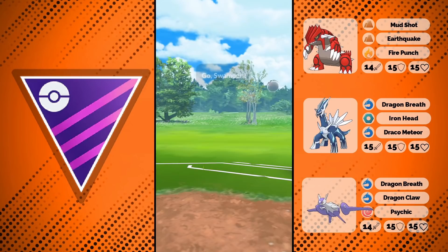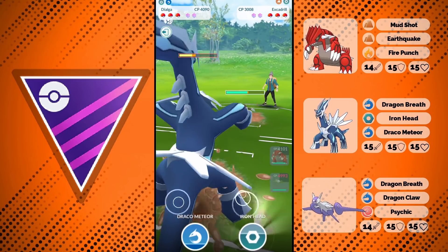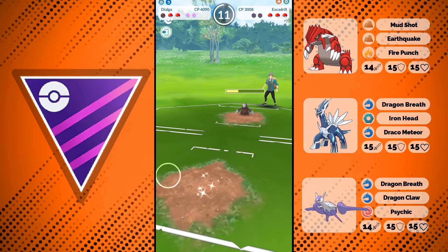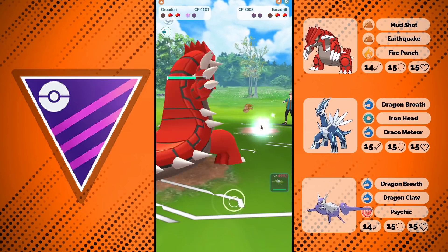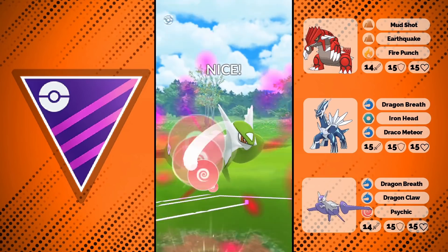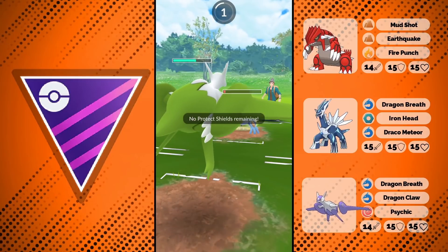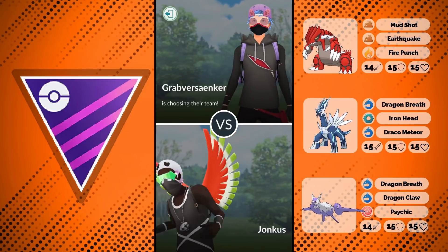This next opponent — I remember them. Their move choices are a bit strange. We have Mud Slap Excadrill against us, not even fully powered to level 40, which isn't ideal, but it hard counters me. I expect Earthquake since they have Mud Slap, and yes — they have Earthquake, again not the best moveset. They try Drill Run, we go back to Mega Latios against Water Gun Swampert. Then there's Mamoswine in the back that needed about 300 more CP. Surf on Swampert isn't great either — they threw all the wrong moves.